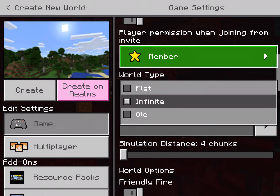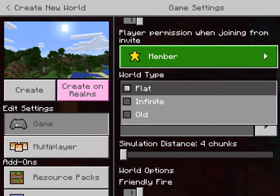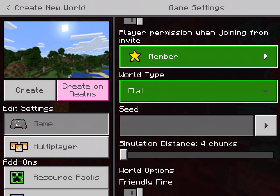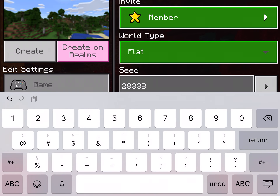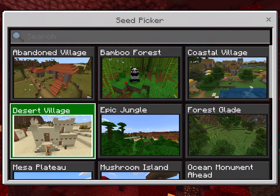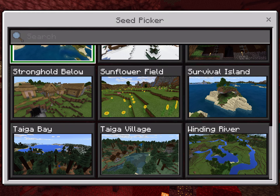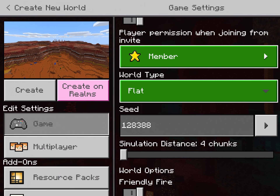Infinite is like all the normal terrain, Flat is completely flat, and Old is just a different type of infinite. These are seeds — you can type in any numbers you want, or you can use the selected seeds like the Mesa Plateau, which I'll use for this video.